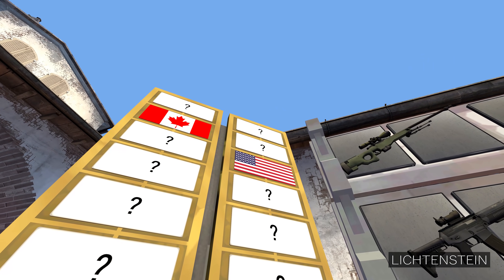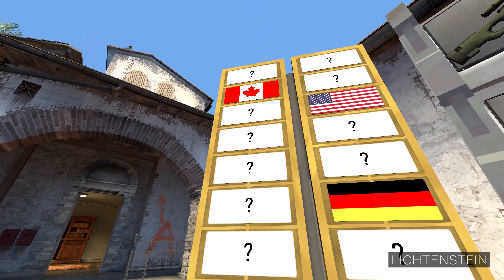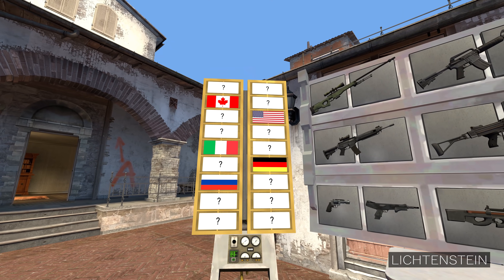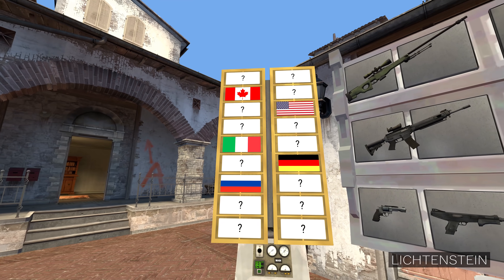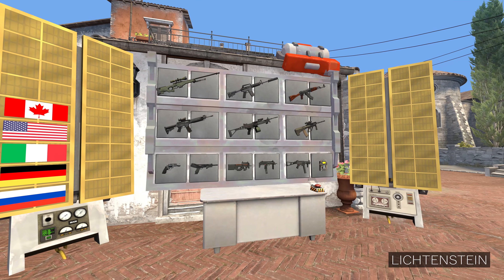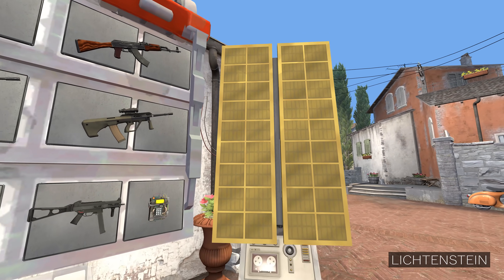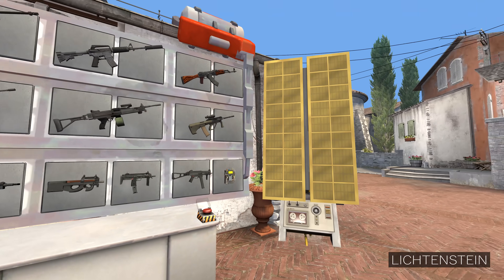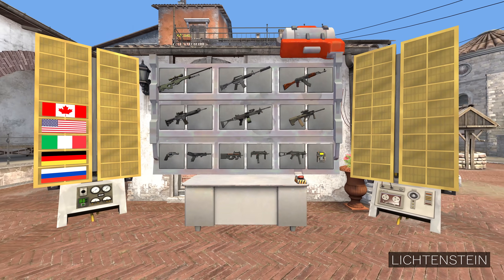Let's choose one on the right, maybe one underneath that, one on the left, and one on the bottom right here. All right, that's it. So in this video we're gonna be featuring Canada, US, Italy, Germany, and Russia. I will choose the weapons, then I will choose the flags. We also have this additional panel where I can place any item I want — anything I can think of — and the weapon will have that item integrated in it somehow. So enough bullshit, let's do this.